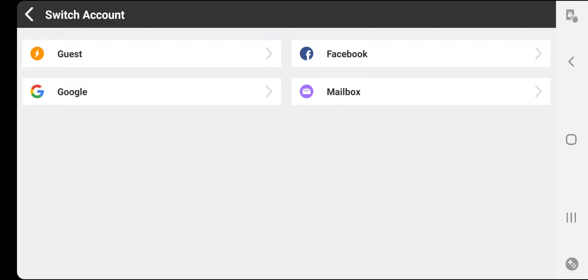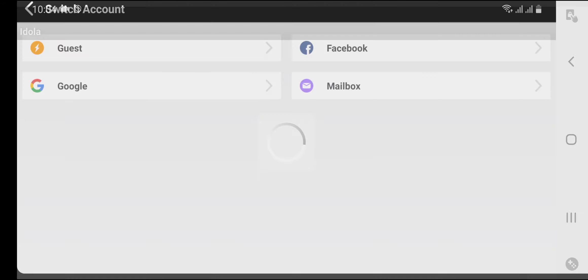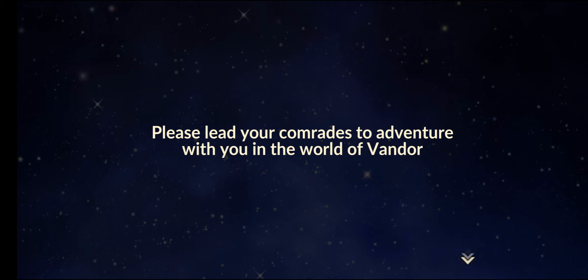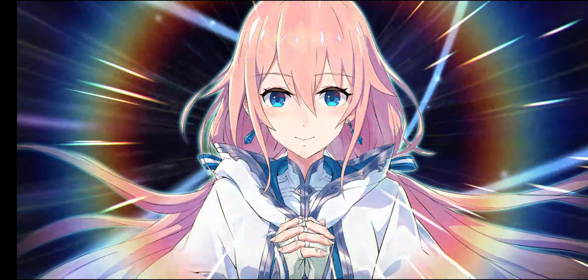So what we're going to do here is create a new account with a Facebook account. Let's continue as Genos. As soon as you start the game, you'll be provided with the chance to do multi-summons right away. Be prepared with multiple accounts for this process.